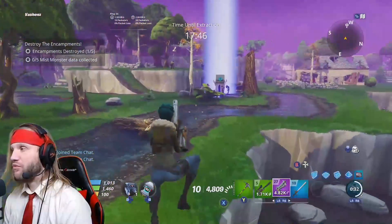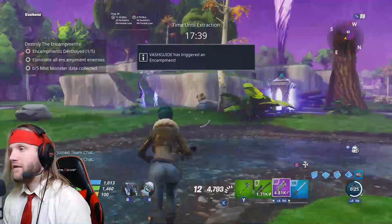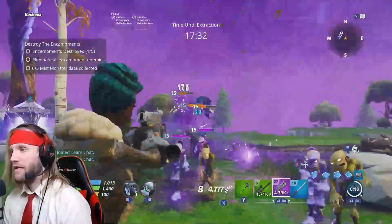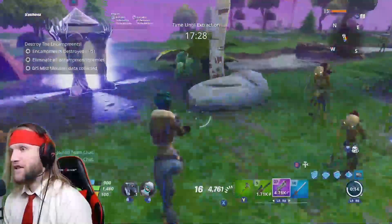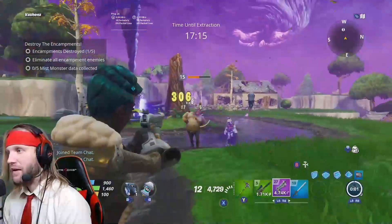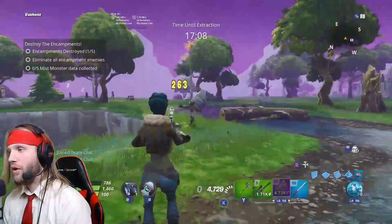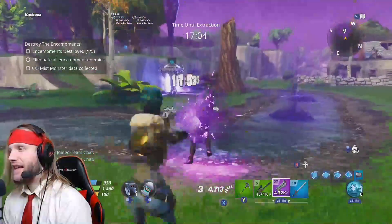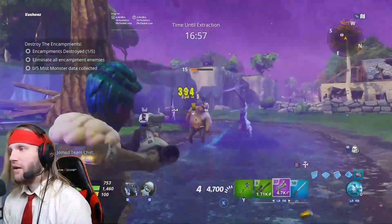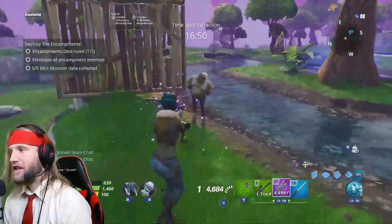Alright, next one — we're actually going to get pretty lucky, it's really close to us. We've got 29 seconds left on my Teddy, so we want to really keep an eye on our cooldowns. Because your goal in these missions is pretty much just to do as much damage as you can in the shortest time possible. We're going to get all the Mist Monster kills we need. The high-level encampments happen once you get four encampments done — they actually get stronger each time you clear them. You'll fight more and more waves. Once you get up to three waves, that's when you're going to see a lot stronger enemies, and that's when the Mist Monsters are really going to start showing up.